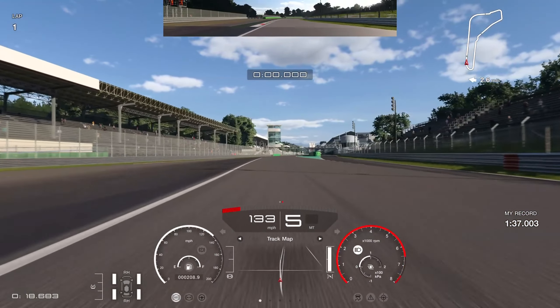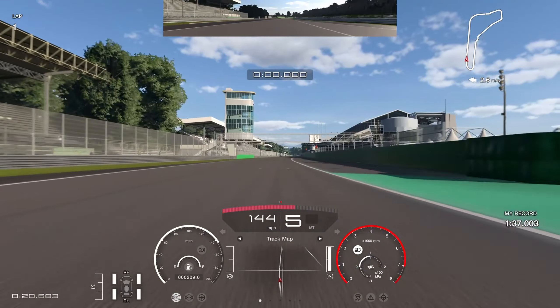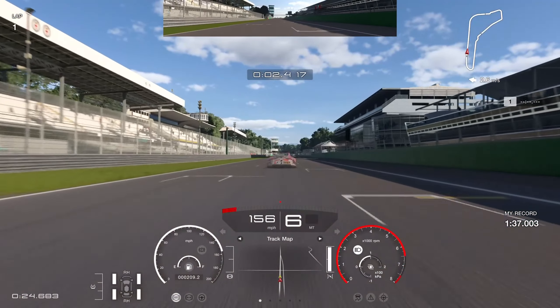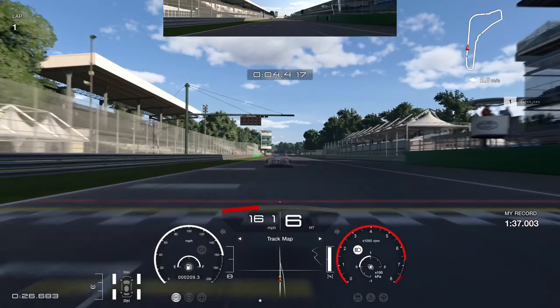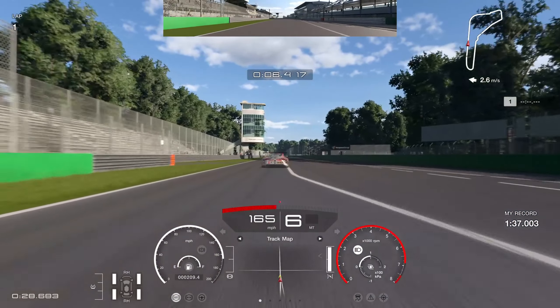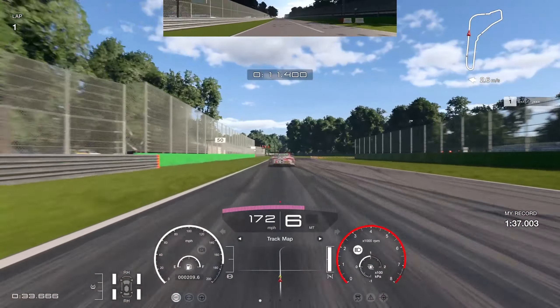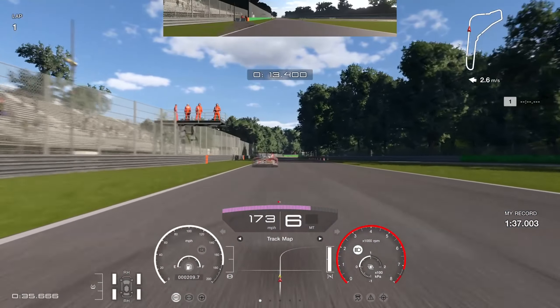Getting a good exit off the final corner may sound silly but it's actually quite important — if you lose half a tenth here, that's going to be emphasized by over a tenth before the next braking zone. In this combination, a tenth on the leaderboard in qualifying could be the difference between five or six places on the grid, especially by the end of the week. So really try to get that exit speed sorted, make sure you get that fourth gear upshift early.